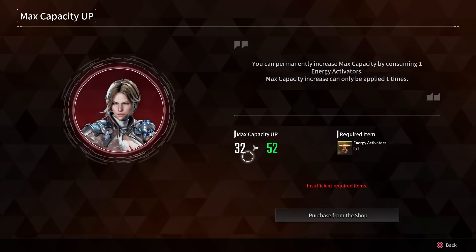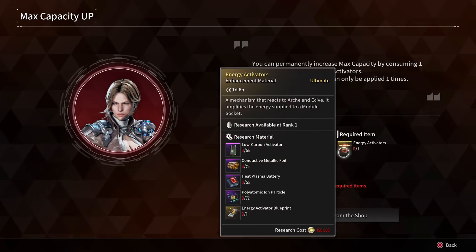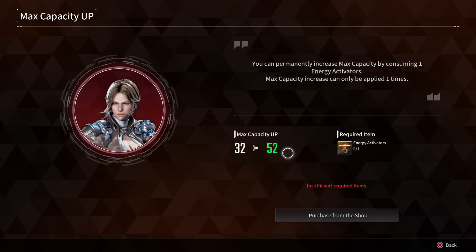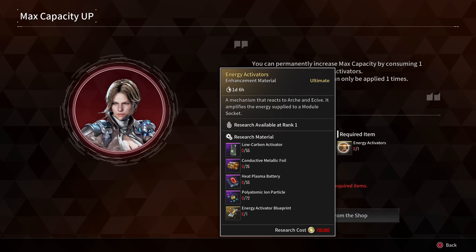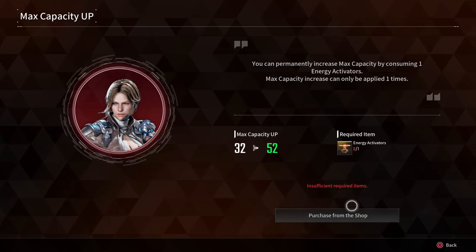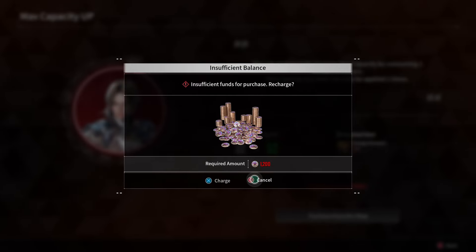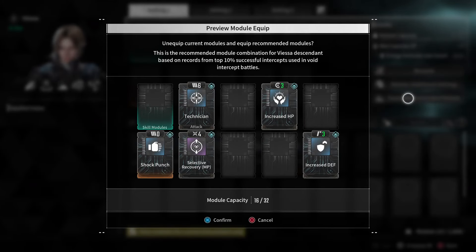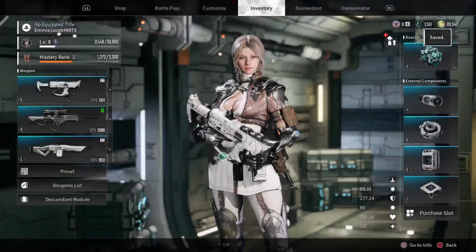When you increase max capacity for her, she'll go from 32 to 52. You can craft the energy activator once you start finding the required ingredients — in the research screens you can highlight each ingredient and find out where to get them, which is really useful. Or you can buy one with Caliber. I'm still early in Kingston so I haven't gotten into that yet.